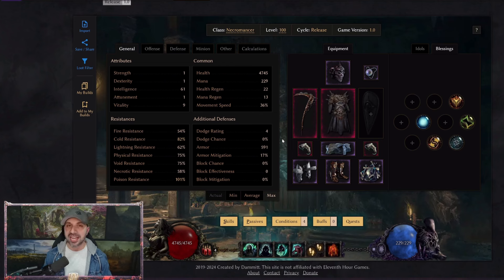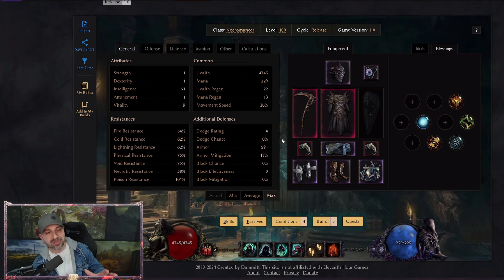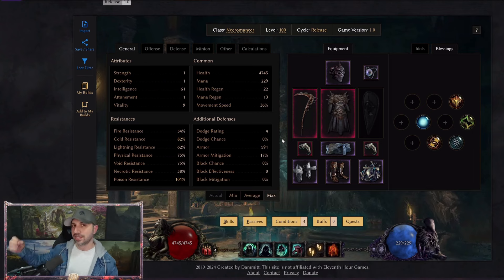I promise you, if you can get anywhere close to this gear and spec into this specialization, you are going to notice a huge difference. The build planner and loot filter will be coming — I'm normally about 12 to 14 hours behind. It is difficult doing all this while being live, but it's been an absolutely amazing experience. Come by the stream — it's the first link in the description. If you have any questions about Last Epoch, any of the builds, or anything happening with 1.0, hit me up in Discord or in the stream. I am available. Hopefully you're entertained or at least learned something. Aaron, out.